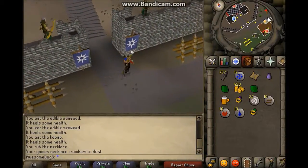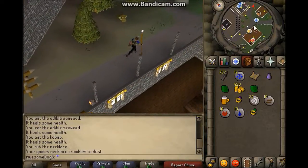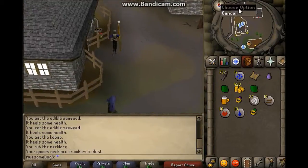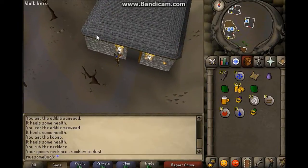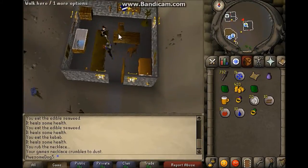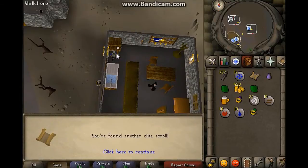Then run east, keep going. It's near the guy that you use in those quests. Then come in here, open the drawers, and search the drawers for your next clue scroll.